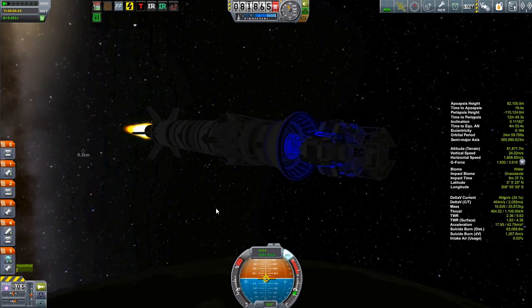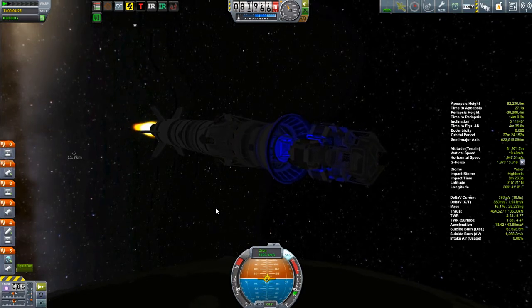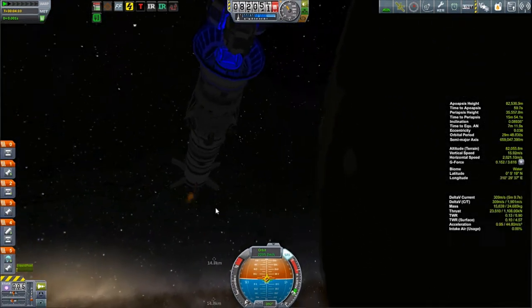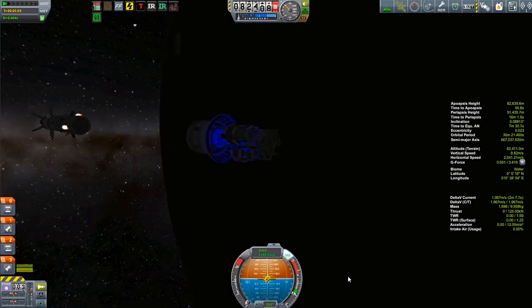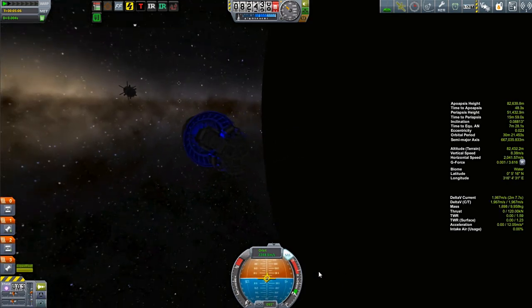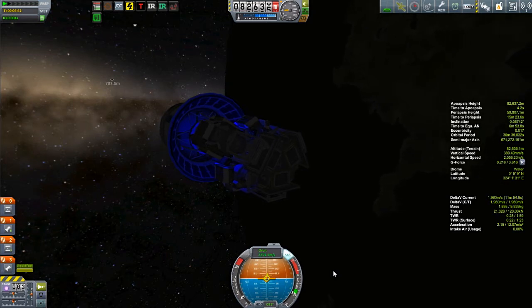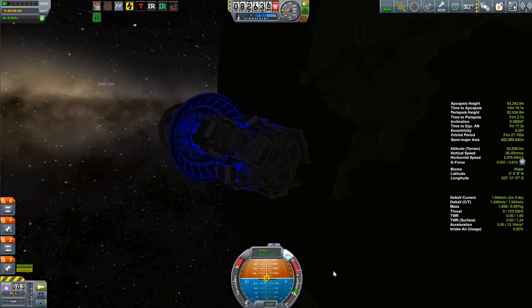Kerbin's rotation period is exactly six hours. So we want to place a satellite in an orbit with a period of six hours. The altitude that gives a period of exactly six hours is 2,868.75 kilometers. We want to get our satellite into as close a circular orbit as we can, where the mean altitude — or semi-major axis — is 2,868.75 kilometers.